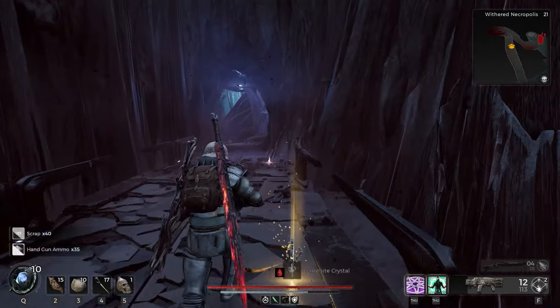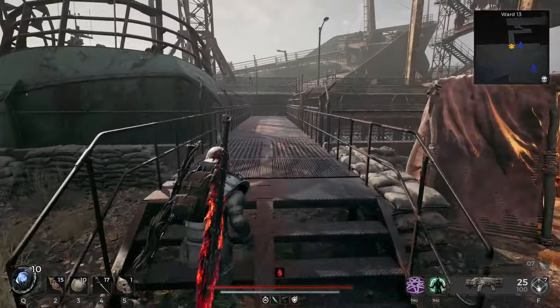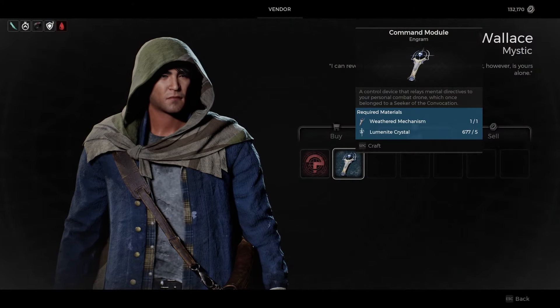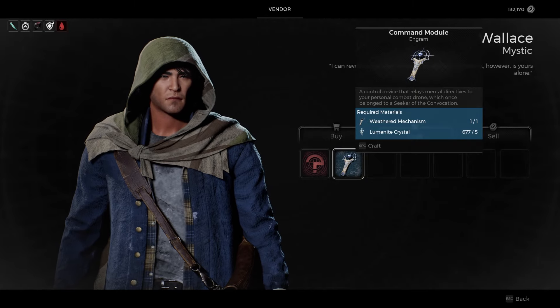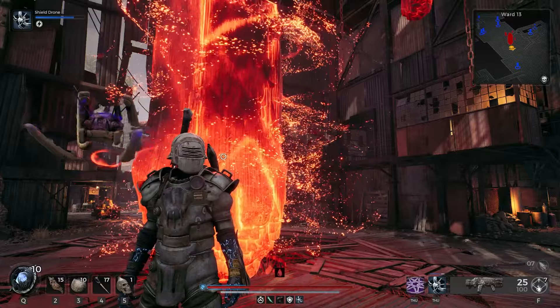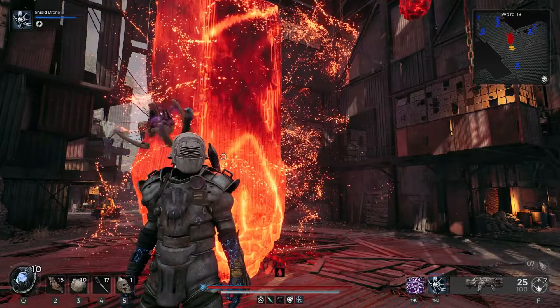Once we drop down we're going to be right back where we started and we're going to return to Ward 13. Once we're back at Ward 13 we want to visit Wallace, who is in that shipping container up there, and we'll exchange the item for the new archetype. We are going to need the Withered Mechanism plus five Luminite Crystals.